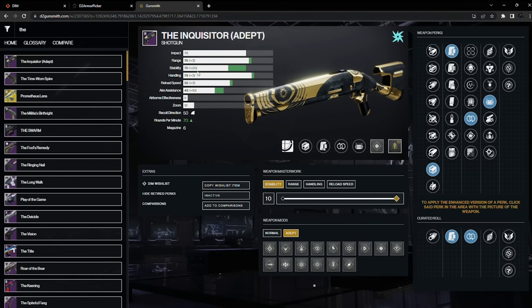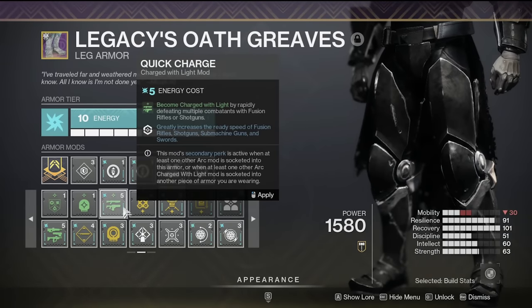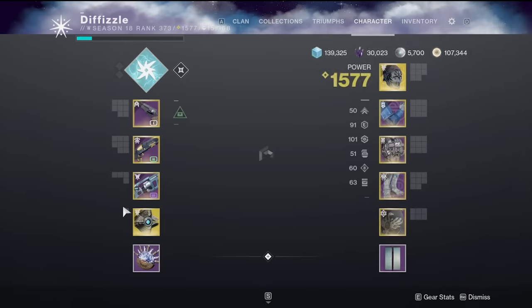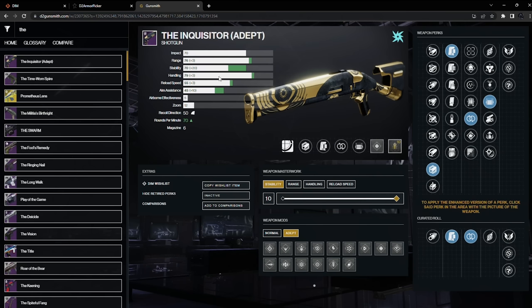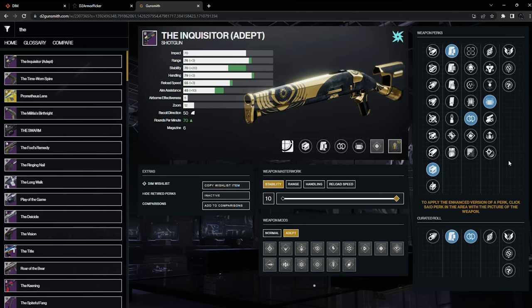Also, if you have the Quick Charge mod, which is available on Arc Pieces — Quick Charge — you have increased handling for Shotguns. It gives you 25 handling. So it's basically the effectiveness of Opening Shot, but for handling. You're at 79 handling base, so you're actually a little bit over the cap with this roll. This shotgun is such a stat monster that you can really afford to just build into all stability to negate flinch as much as possible.